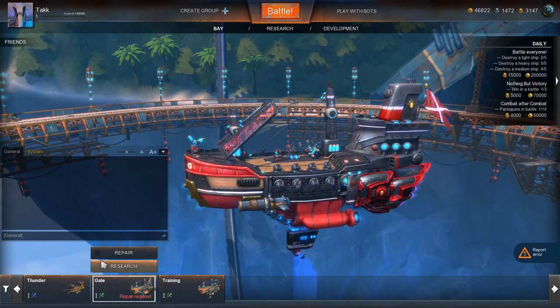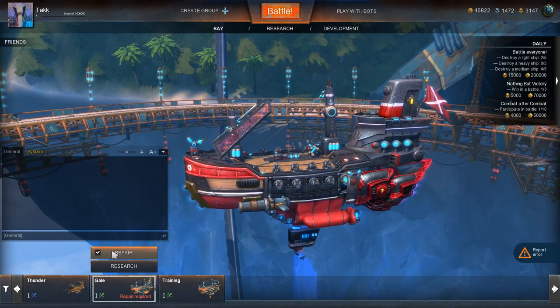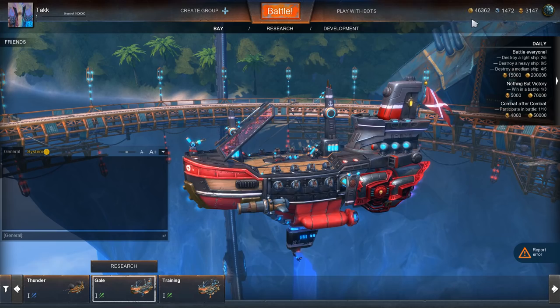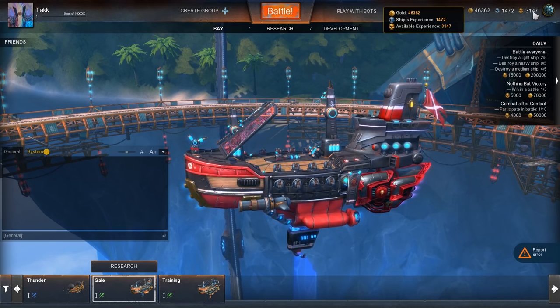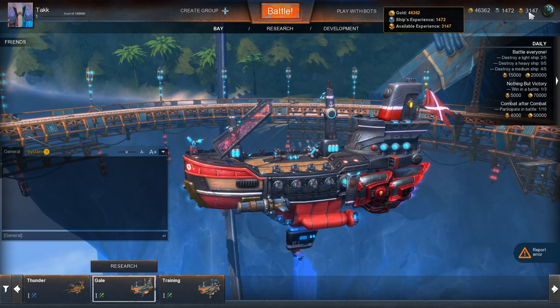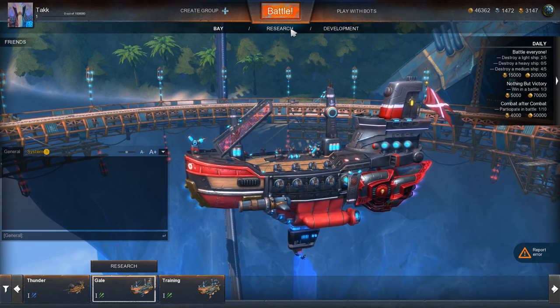After the battle you can see I have to repair, and you can enable automatic repair. It costs 460 coins to repair. We have 1,400 ship XP, 46,000 gold, and 3,147 global experience. It's just like Armored Warfare, basically.